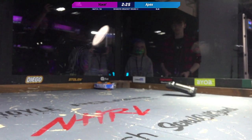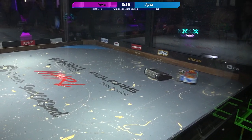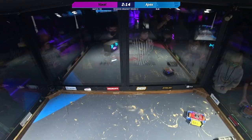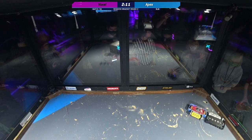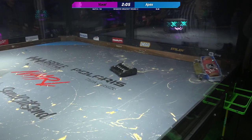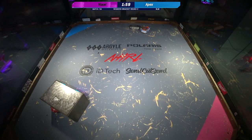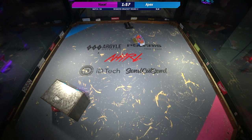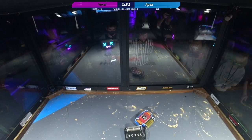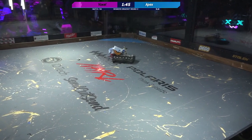But now Voxel's on its head. And now everybody's doing a little gyro dance, trying to get aimed at each other. Voxel's been successful in gyroing itself back over onto its feet. Apex is just kind of twisting there in the corner, and it looks like its right side drive could be down. Locked up. Big hit from Voxel! They are both twisting — it looks like one half of the drive is down on both of these robots.